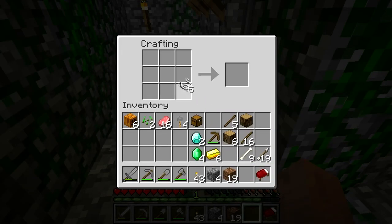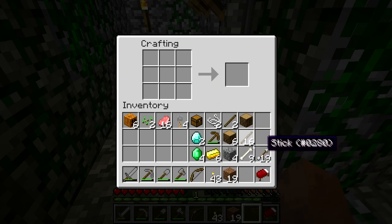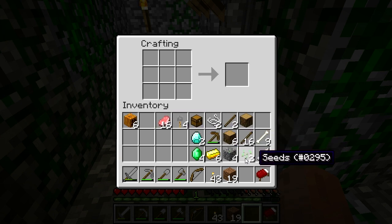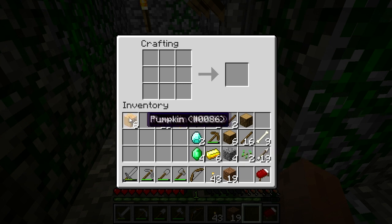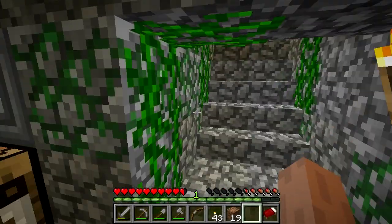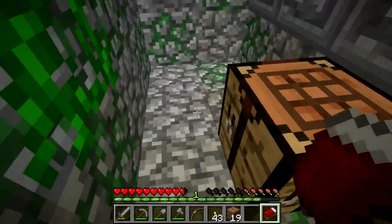Let's go ahead and craft a bow here. We got bone meal so we can make wheat, which is good because we're going to need it here in a minute. I'm going to need to — in fact, let's go to sleep first, chill here for a minute.